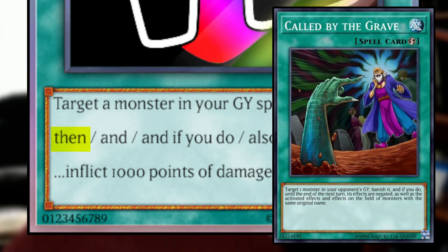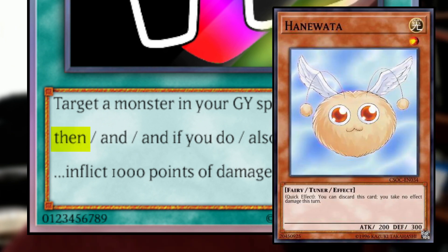Now the alternate scenario: your opponent chains a card like Hane Wada. You still target the monster in the graveyard and you will special summon it, but you cannot then do 1,000 points of damage, because damage cannot be inflicted. A was required to do B, but B is not required to do A — and that is the case with the "then" conjunction.